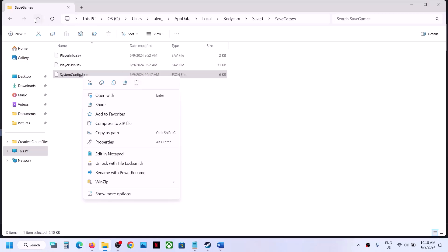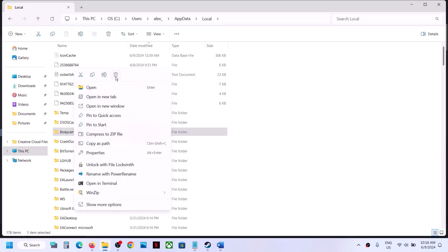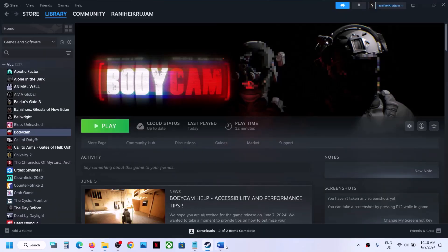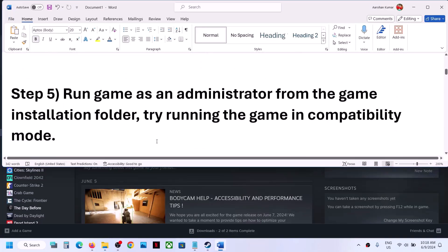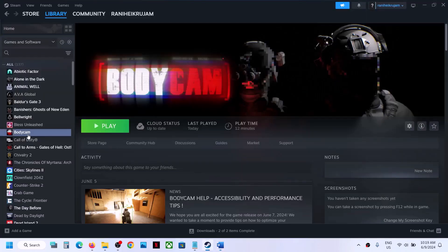If you are still facing the problem, go back to where you see the Body Cam folder, right click and delete it. Delete the Body Cam folder, then launch the game and check. The next step is to run the game as an administrator from the game installation folder.